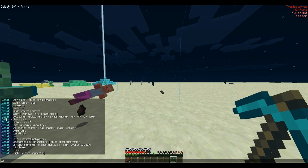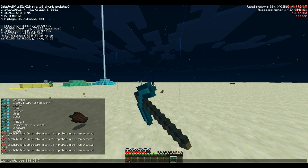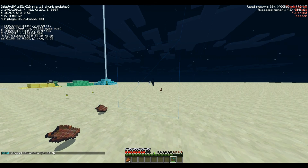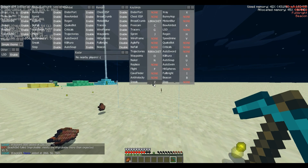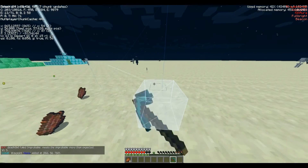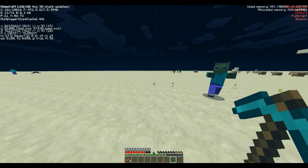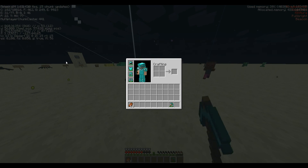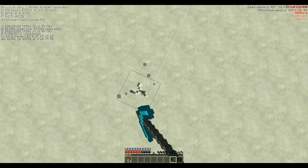Waypoints — let me show that off real quick. .waypoints add — let's say 866, 56, 760, color 9. I forgot to name it, sorry. Name. There we go. Let's turn on waypoints — it's white, because apparently .9 doesn't work. I'm going to end up dying, so I'll just hide in the ground.